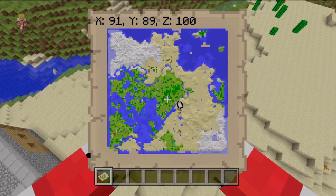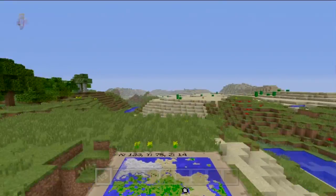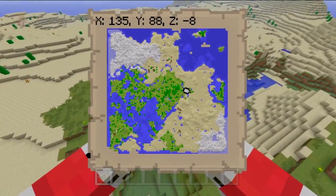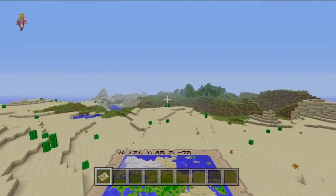This seed has so many great features: it has an island to the north, a mushroom island, two arctic biomes on opposite sides of each other, another smaller grass island, and another one on the right. It really has every combination that you'd want on a Minecraft seed.